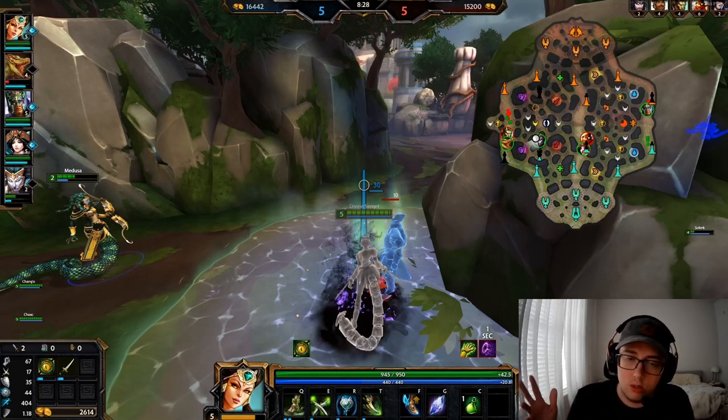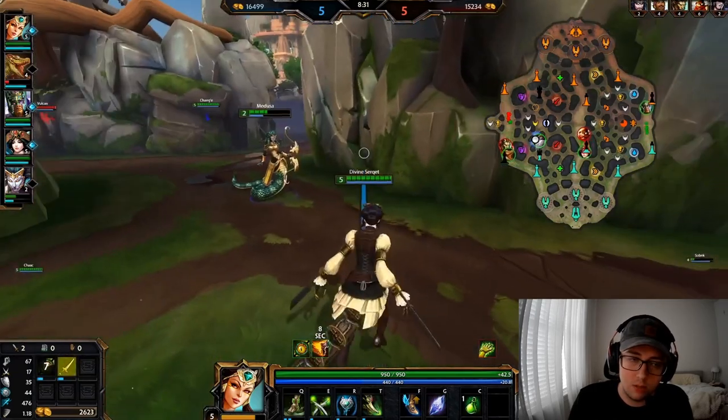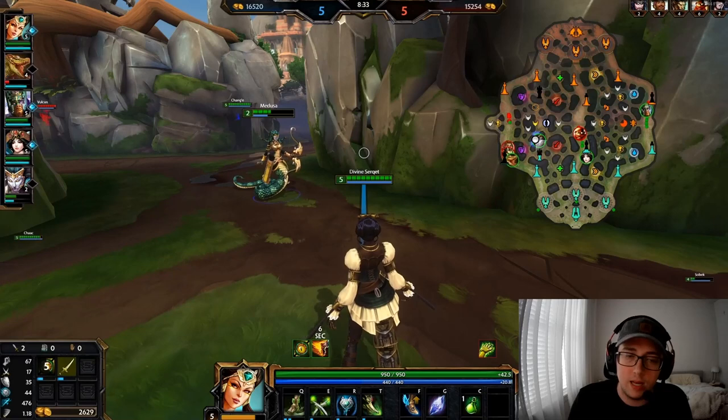In the first clip, this is what's supposed to happen when you pick up a chalice. It's me, Astrakat, and Medusa. You get a single instance of a mana heal.